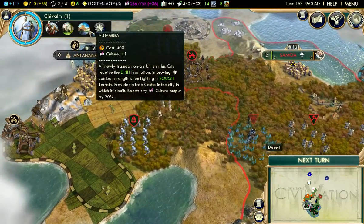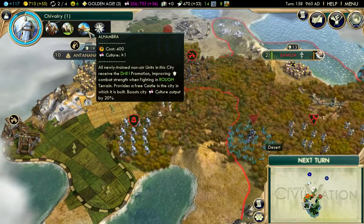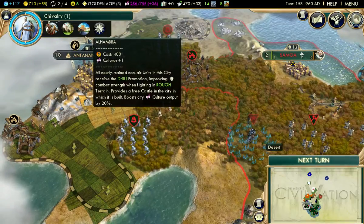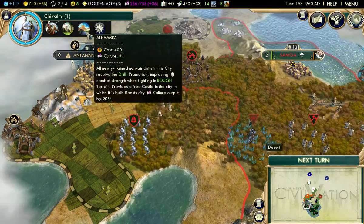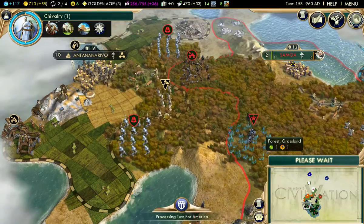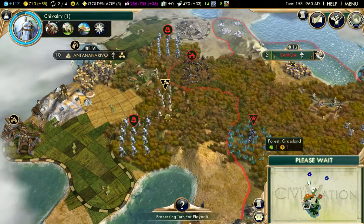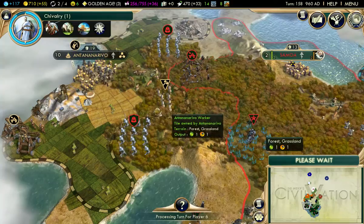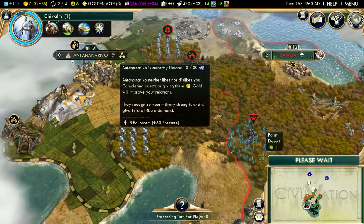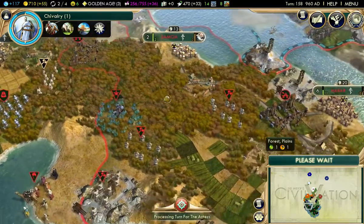All newly trained non-air units in the city receive Drill 1 promotion, improving combat strength in rough terrain. That's a Greek castle in the city which boosts culture output by 20% — that's a pretty decent one. They recognize my military strength. Good — that would be wise of them.